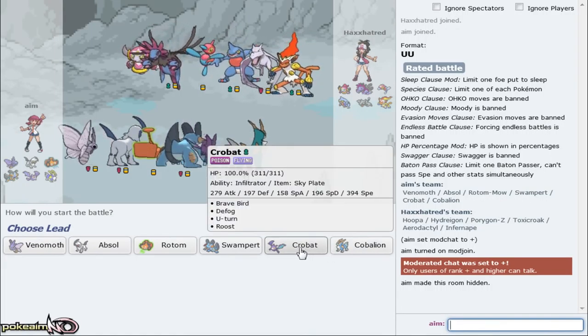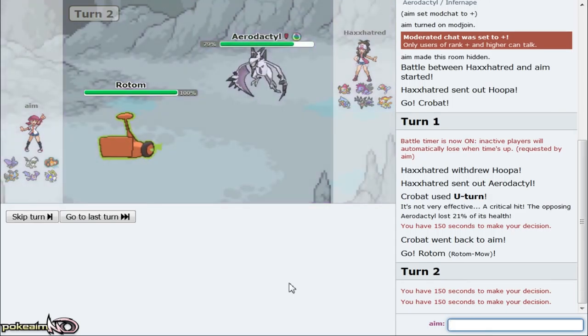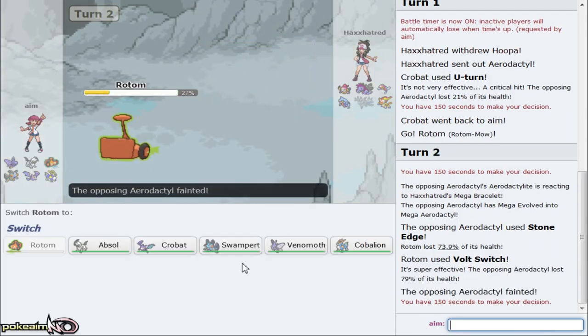My math is terrible right now. I could just go for U-turn anyway - it's always gonna be my best play as he doesn't have a ground type. So I'm gonna go out into Rotom and spam the Volt-turn combination. I am Choice Specs so he doesn't appreciate switching into this thing at all. I can live any one hit from his Aerodactyl as well. I don't think he's gonna go Hydreigon right here but I can just play around that, and if he stays in, great.